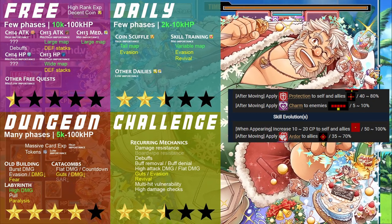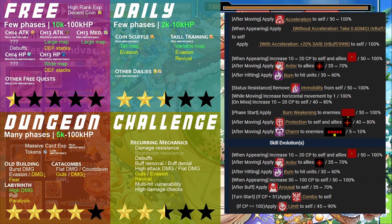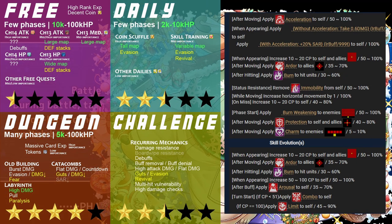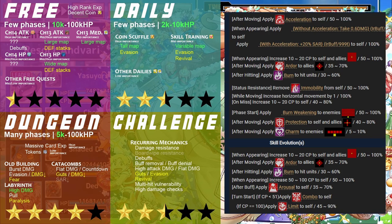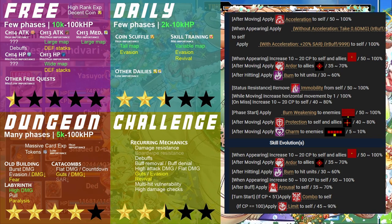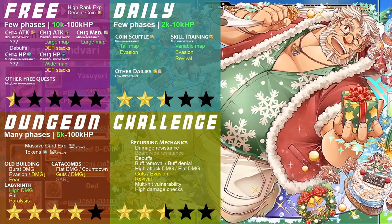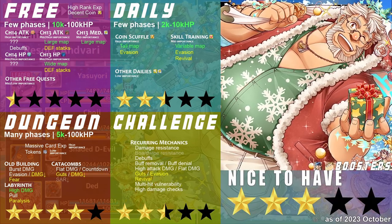Unfortunately, he is held back by the inconsistency of his supportive effects, lack of strong utility between his charges, and inability to counter any mechanic. Dead builds his board-wide charge up fairly quickly, but he will still need to stall for a few turns, which he can achieve by having him ferry his allies to handle those off-charge turns. His respectable charge damage and moderate charge uptime makes him, overall, nice to have.